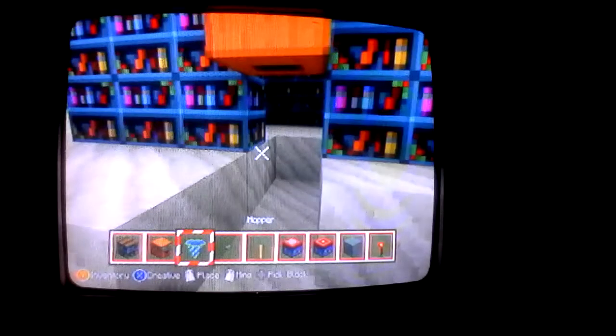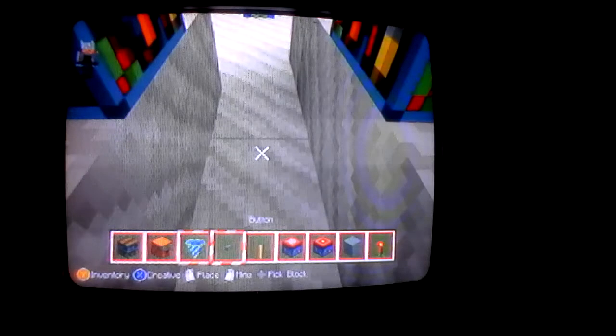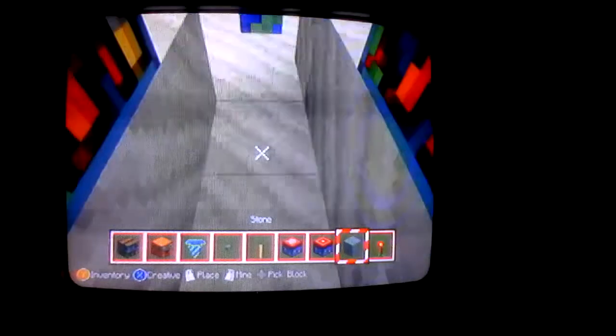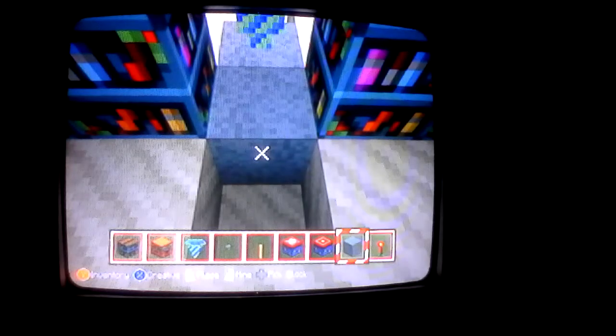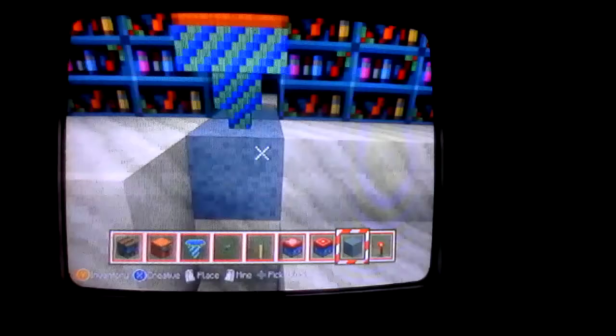The next thing you're going to do is come in here and place the hopper downward. Now the next thing you're going to do is place a block of your choice right here and here. Then we're going to come out here again and do the second time around - mine these two blocks no matter where you are in the game.